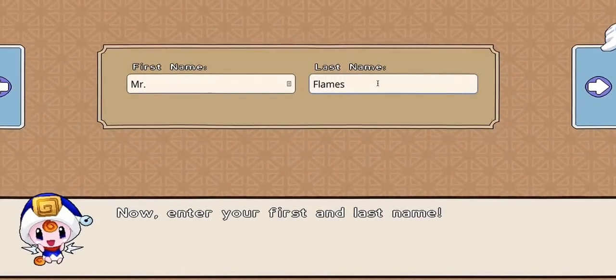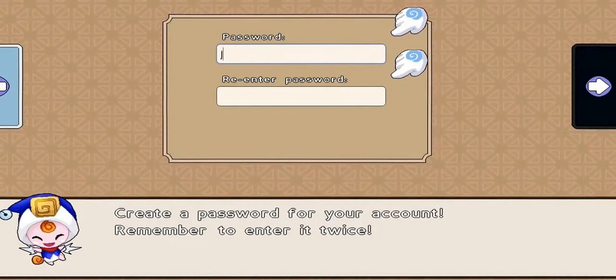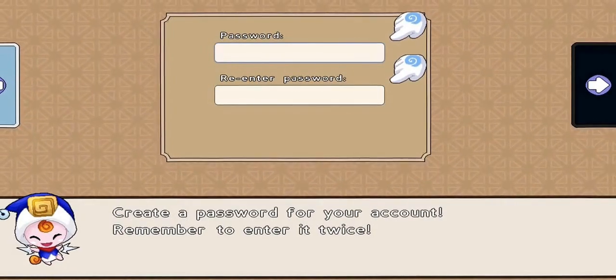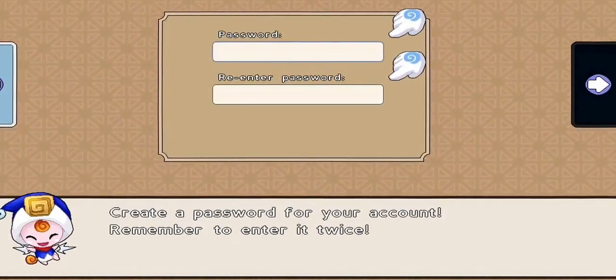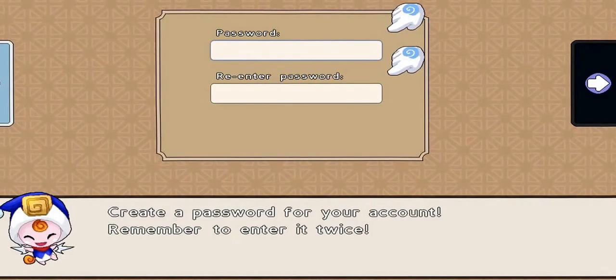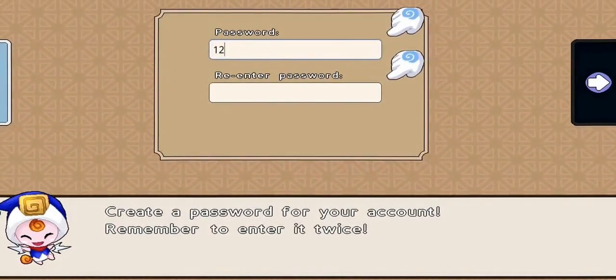Create a password for your account — remember to enter it twice. Let me think of my password here. All right, this is going to be my password.